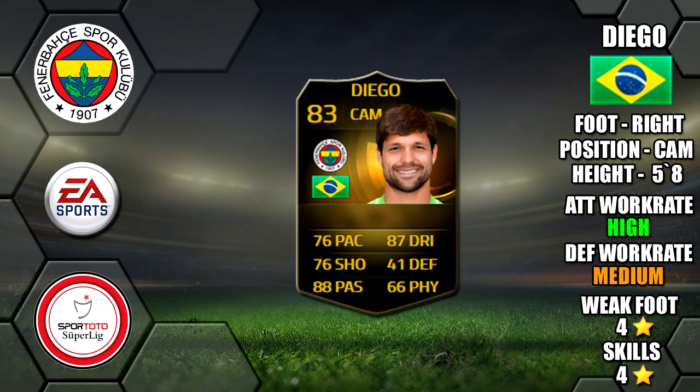Alright lads, so today we're going to be reviewing Informed Diego, who plays for Fenerbahce in the Turkish Super League. He's 5 foot 8 tall, right footed, got a high medium work rate, a 4-star weak foot and 4-star skills.